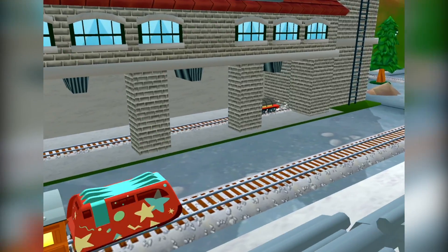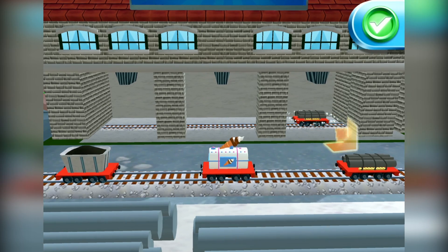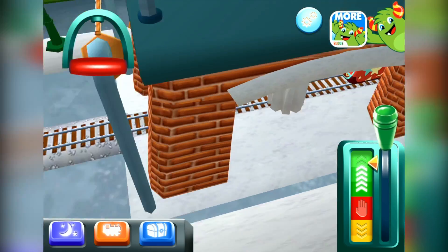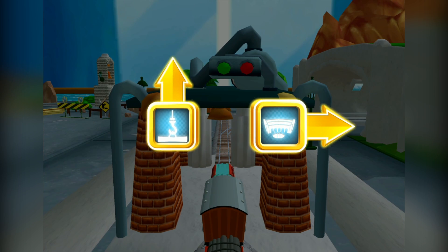What type of wagon should we pull? Right leads to Tidmouth Sheds. Forward leads to Brendam Docks. To Brendam Docks! Let's go!